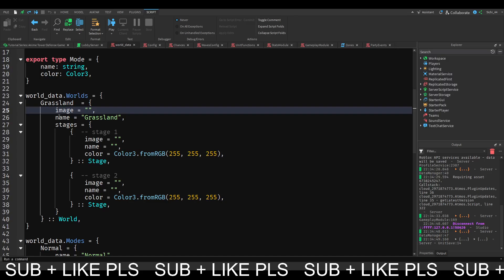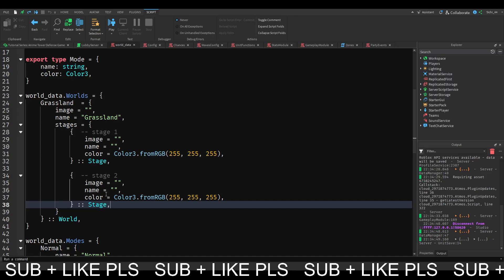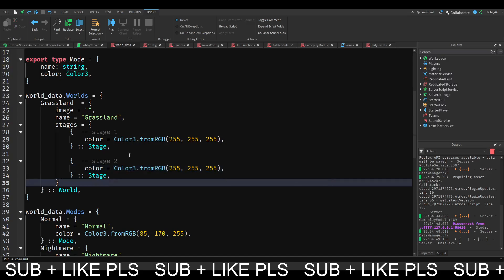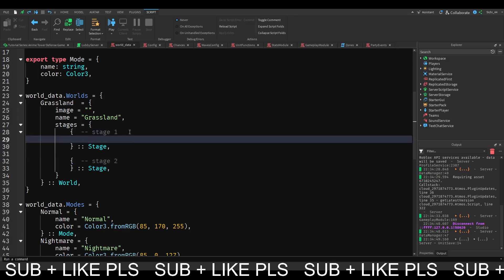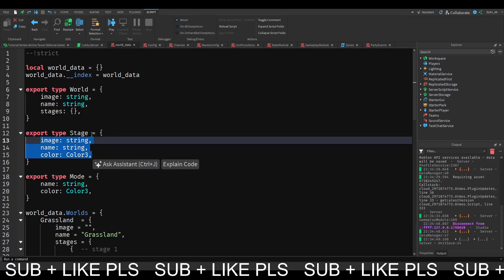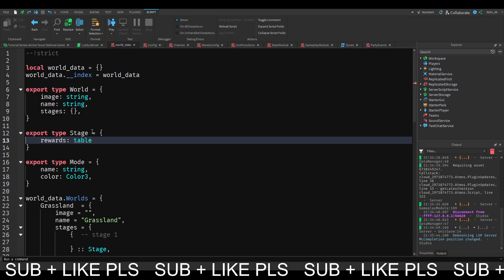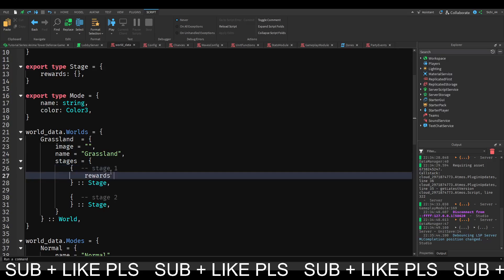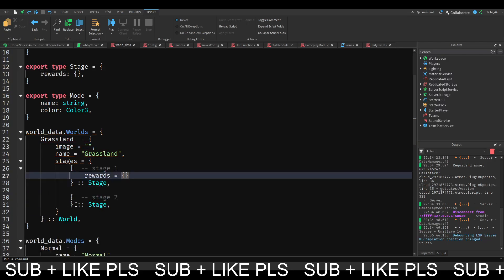For our world, we have the grassland world with an image and a name. And in here, in those stages, we have all the different stages set up. All of these stages don't actually need an image and a name because the stages are going to be named Act 1, Act 2 and stuff. We also don't need a color. So for stage 1, we're going to edit this to have a reward, which is a table - we can just put a table and use the rewards table, initialize it here and put it equal to the table.